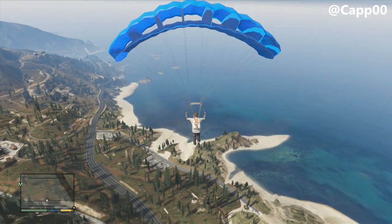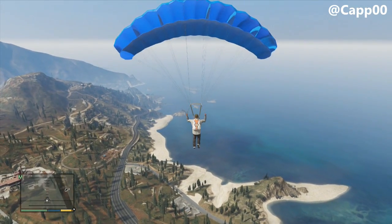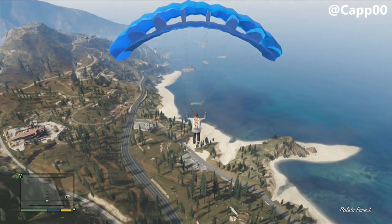Having the parachute will allow you to do just as you see here — float freely when you decide to dive out of an airplane, jump off of a building, or fall off of a mountain.